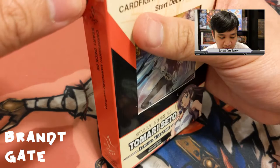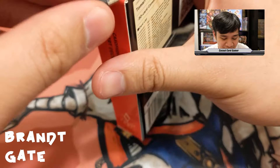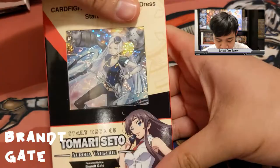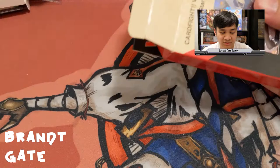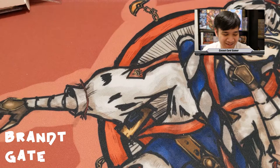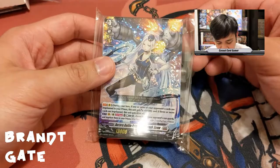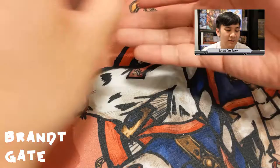Last but not least, and probably the most interesting start deck of the five — Brandt Gate, representing Tomari Seto. This is the Aurora Valkyrie Brandt Gate start deck, and the main unit is Aurora Battle Princess Seraph Snow.